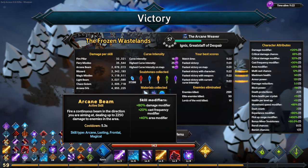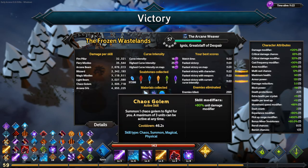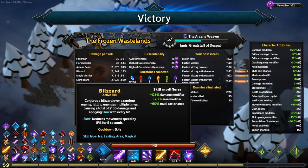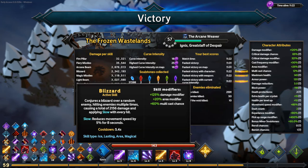To recap what made this build good: Arcane Beam coupled with Light Beam and Magic Missile, then Chaos Golems to draw enemy attention away from you. Otherwise you spend a lot of time running around and take more damage. Those three provided enough DPS that Blizzard and Arcane Orb were great to have but not strictly necessary — you could swap those two ability slots for something else.